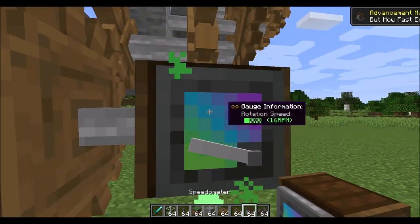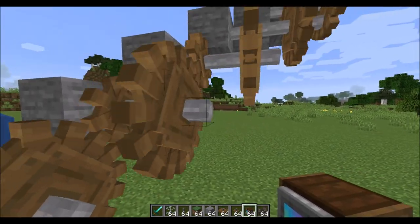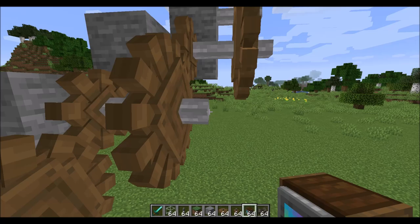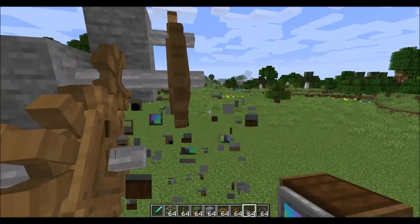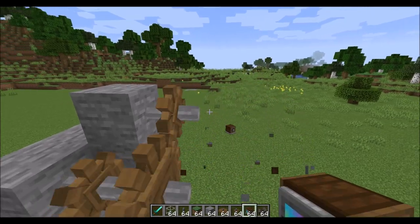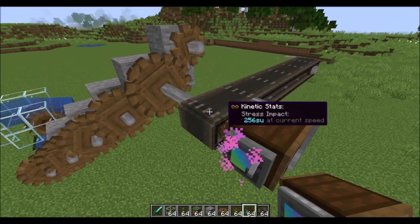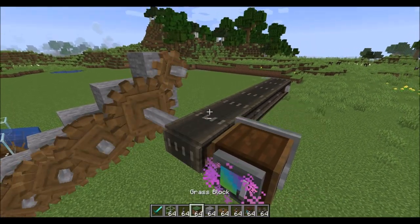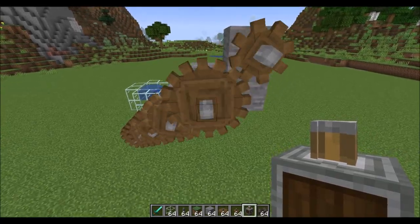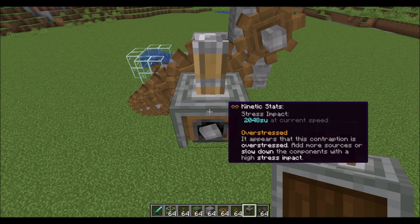Curious about what speed things are running? Use a speed-o-meter — it tells you the RPM of the gear shaft it's connected to. Going through our chain: 16 RPM, 32 RPM, 64 RPM, 128 RPM, and 256 RPM — we're pegging the limit. Going beyond 256 RPM breaks the connection. Having a belt moving this fast is quite a lot of stress, but it also creates some hilarious effects as you drop items on the belt. Running a metal press at 256 RPM requires quite a large amount of stress units.